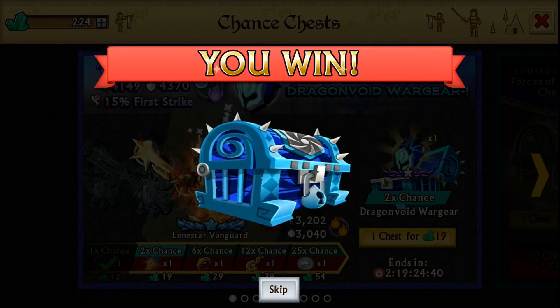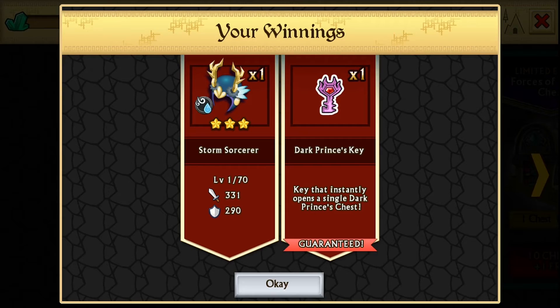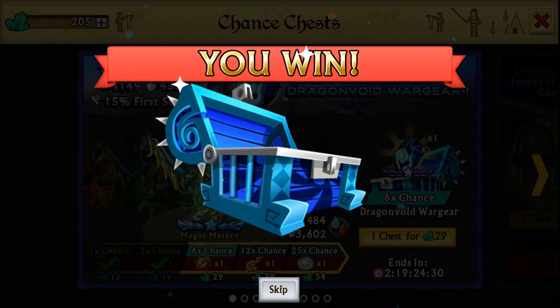I say that every time now about chests. Ultra rare. It's decent. No, it's not. It's horrible. Okay, I'll have 200 gems, so that should be fine.